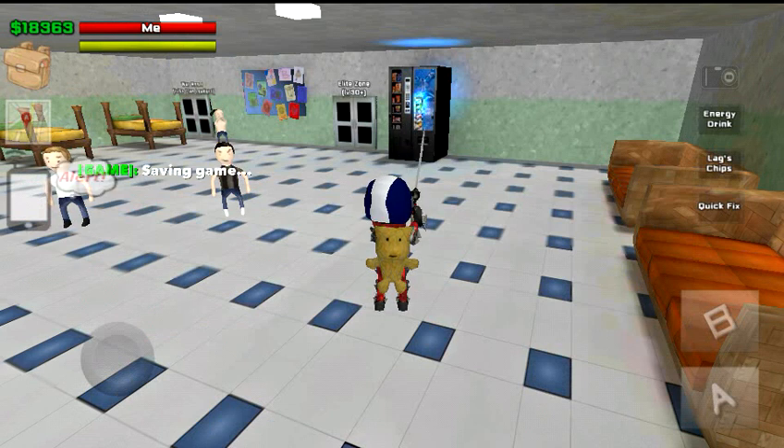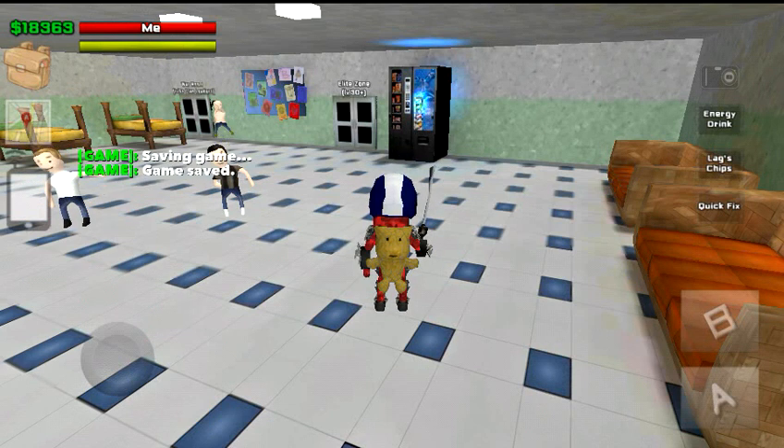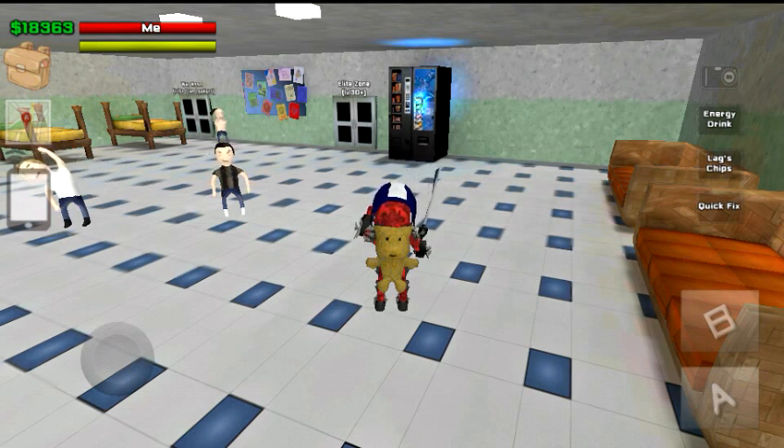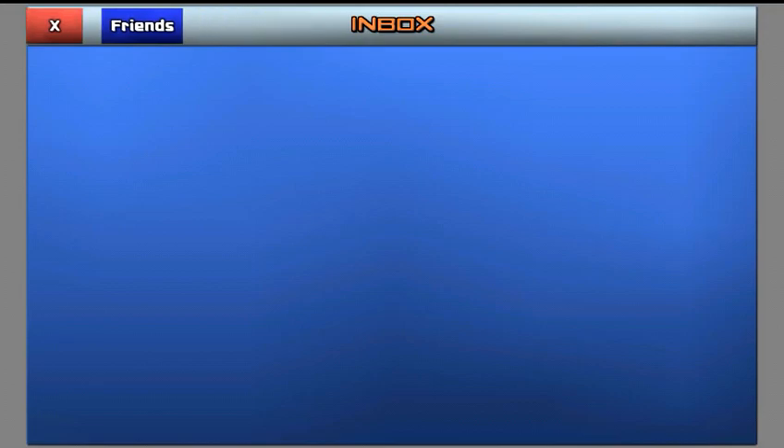Right here you can see the cloud — it looks like a smartphone with a white cloud that says 'alert.' You'll get this when someone sends you a message, when a friend sends you a friend request, when someone sends out a clan shout out if you're in a clan, and also if one of your friends invites you somewhere. A friend can invite you to where they are and you can take the invite and basically teleport to where your friends are, which is really cool.